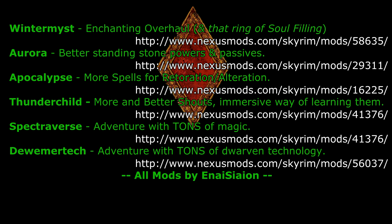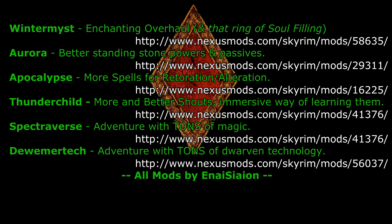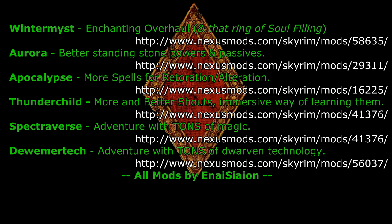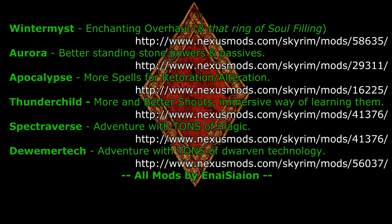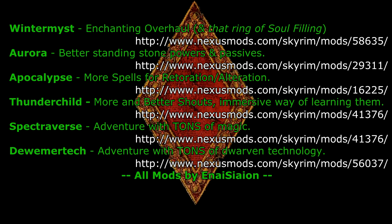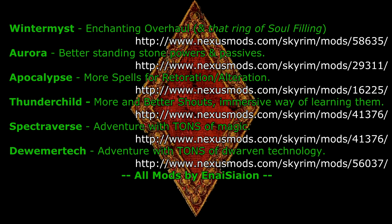The Apocalypse Spell Package is going to give you more restoration and alteration spells to work with, considering you're limited by theme. Thunder Child, when you do discover that you're the Dragonborn, is going to give you more shouts and a very immersive way of learning them. Finally, Spectraverse and Dwemer Tech — while I recommend installing these adventure mods right away, I recommend holding off on actually progressing those adventures until after you've basically grown tired of the vanilla Skyrim world. They are awesome adventures, but when they're done, they're done. Make sure to grab the Perkus Maximus compatibility patches from each mod's download page, so any spells and abilities added by these mods are properly affected by Perkus Maximus perks.